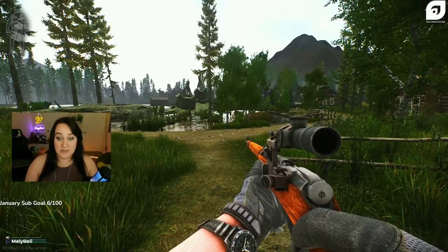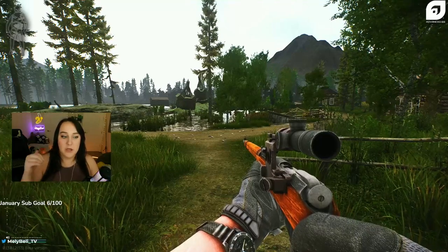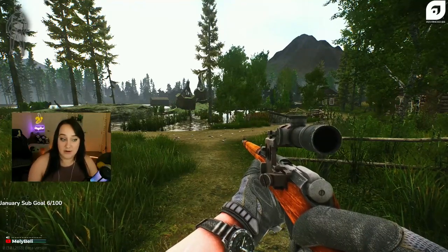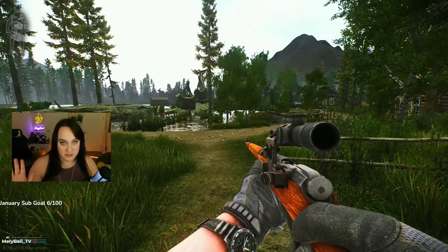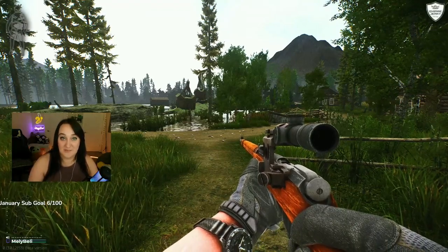I'm going to show you all the loot spawns here in Sunken Village. Keep in mind these spawns are primarily gold spawns — they're going to have ammo and food, those are the three biggest things you'll see spawn in this area. You can typically make at least 200k just off the loot here if nobody else has touched it. Let me show you how to make some money on this map.